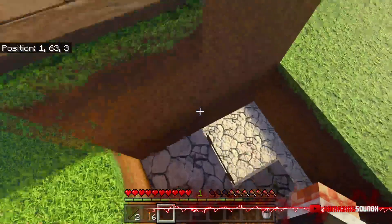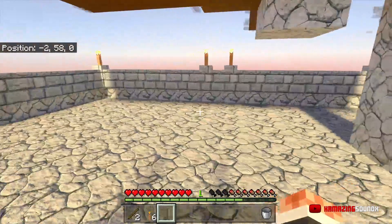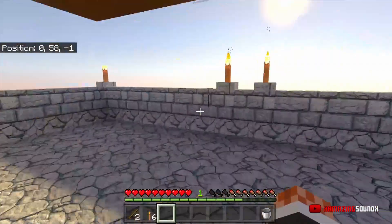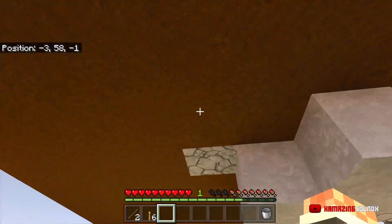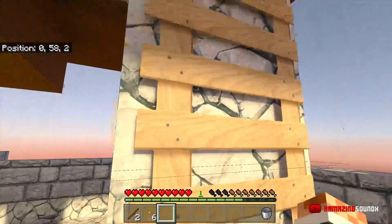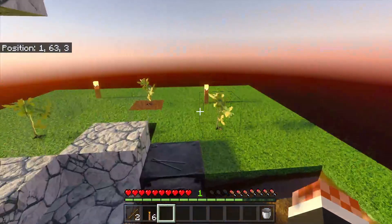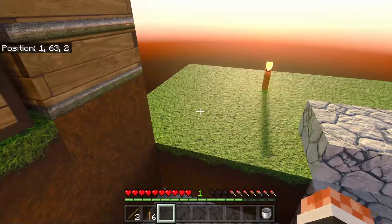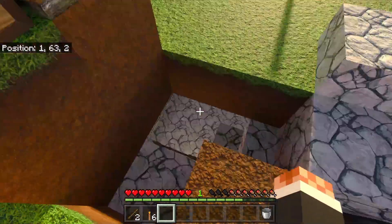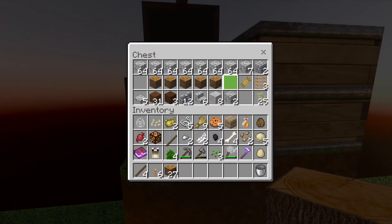Down here I bottom-half-slabbed it and walled around the outside - this is going to be the working area and we can go off in directions to make additional pens. I'm going to try and keep this as the chicken spawning area and eventually move the cobblestone generator out of the way. Let's get some wood and grab some sticks.